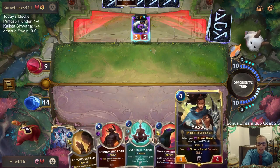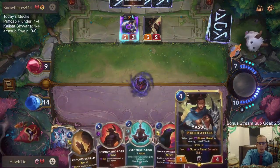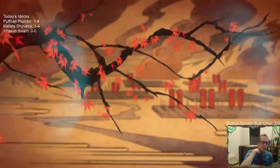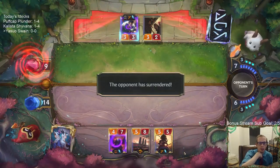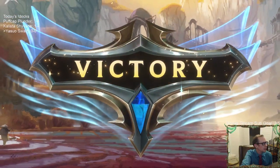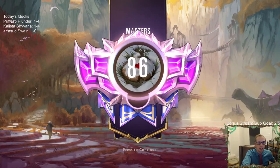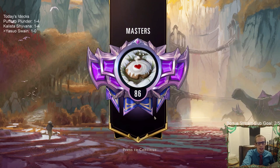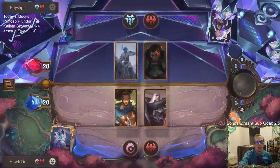Might's probably not that necessary — I didn't build this list, it was from somebody on the Masters leaderboard. I don't think Might's that necessary because it's only good when you have a leveled-up Swain for the most part. Sure you can get like a Fae Blade Twirler, but I think you just want to play cards that are better more often instead of cards that rely on a specific situation. Alright, we are playing against the overwhelm deck with Sejuani Darius.